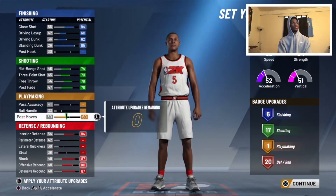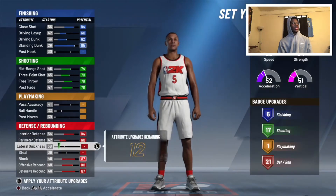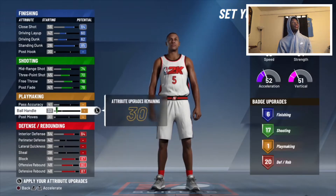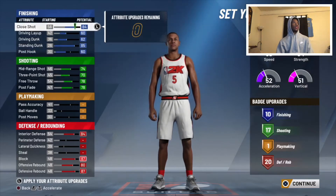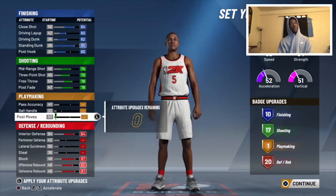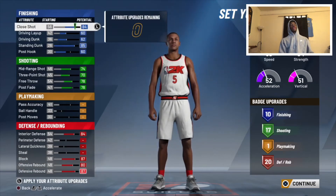That's six finishing, 17 playmaking, 17 shooting, one playmaking, and two inside. For these remaining points, you can put them toward post moves if you want more defensive badges. I would go ahead and put them on post to give me 10 finishing badges. You could also upgrade your pass accuracy if you want, but it's up to you.